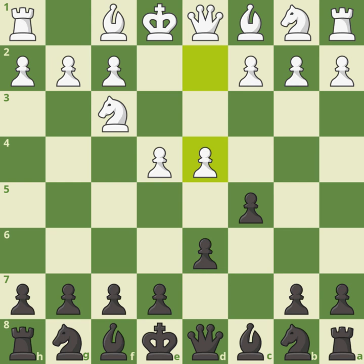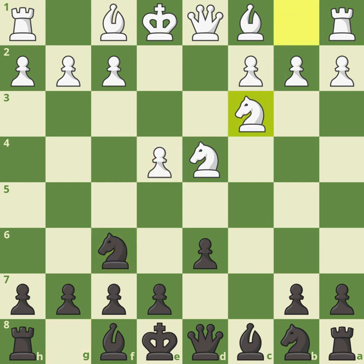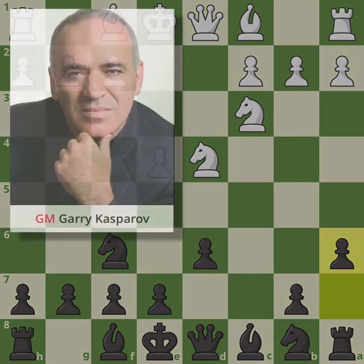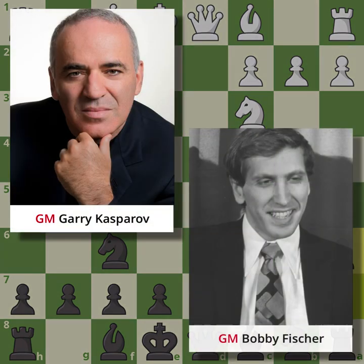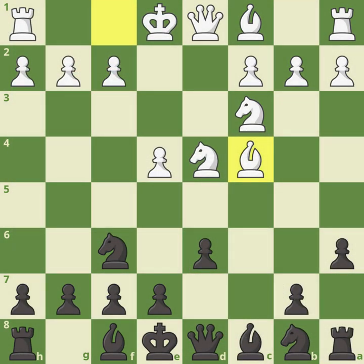Black takes on d4 and develops with knight to f6, attacking the pawn on e4. Knight to c3 and here the most popular Sicilian move — a6, the so-called Najdorf Variation, favored by world champions such as Garry Kasparov and before him the famous Bobby Fischer. Bishop c4 is played, and when Bobby Fischer played as white he also favored this bishop c4 move.